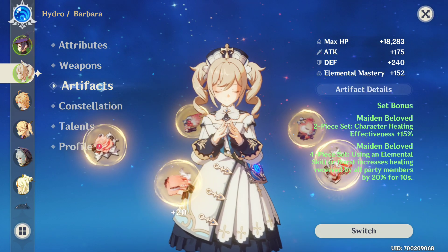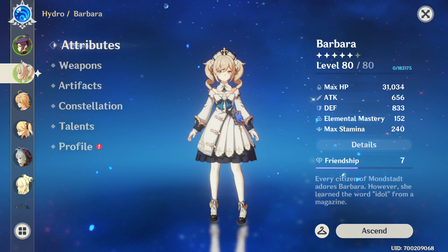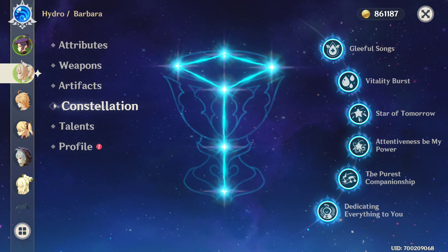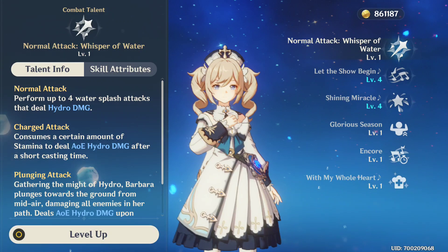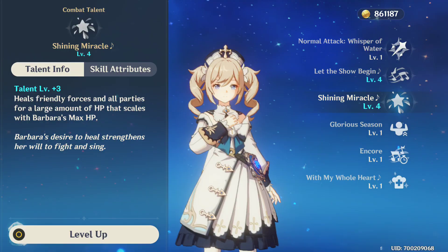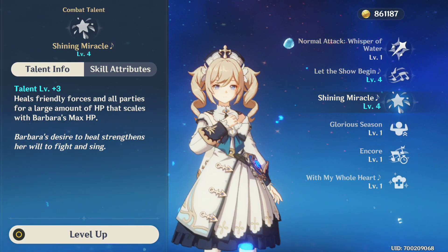So this is basically Barbara. Let's see how much she actually heals with 31,000 HP. I do need to say that my talents are not upgraded — the only upgraded talents she has come from Constellation, so the healing increase from leveling talents would actually be pretty significant. I actually have materials for this, but I need them for other characters as well, so we won't do it. Leveling up these talents will increase healing on both the E and the Q, so if you really want to full HP someone or run her solo in co-op as the healing pot, you want to upgrade these talents. But talents are very resin-hungry, so I'm not going to do it.